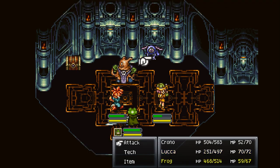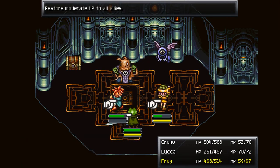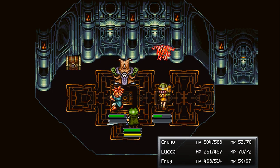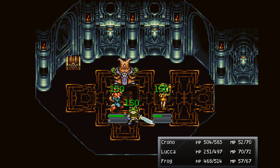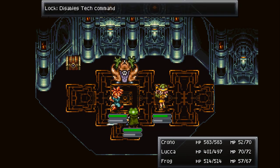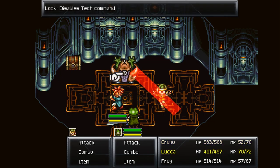Zealot Mage encounter. Let's go ahead and use a Heal - Luca is really the only one that needs it, but it will at least top off Frog and Chrono. We can use Tex, but we shouldn't really need to.